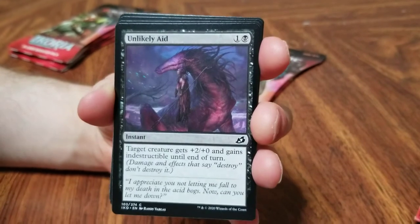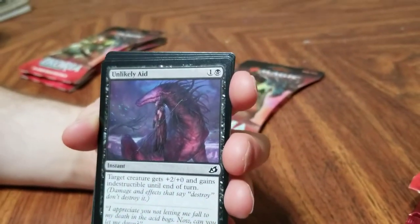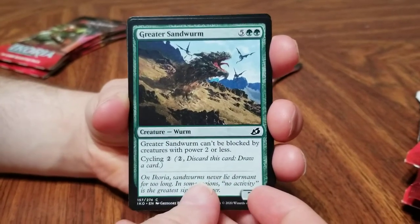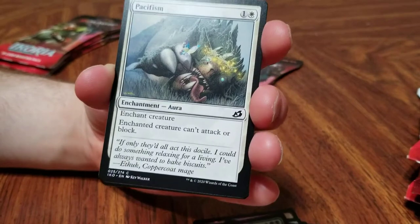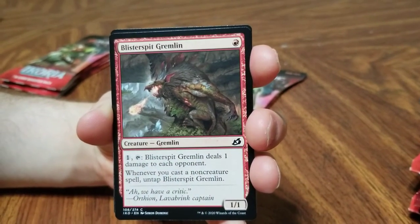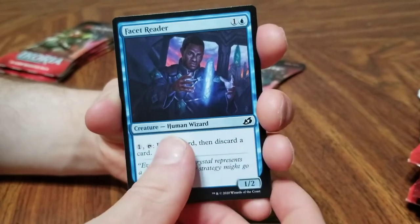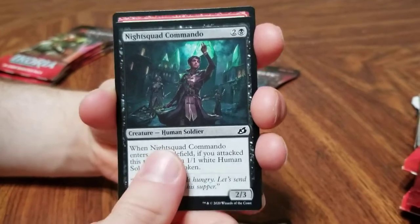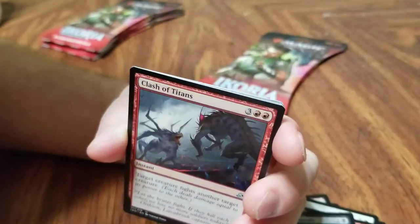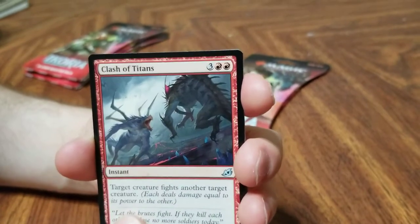Unlikely aid — oh that's adorable, can I use this for my deck? Greater sandworm — that looks kind of familiar too, but sandworms seem to have really similar artwork. Pacifism — yeah, that's definitely a reprint. Blister spit gremlin — it's a gremlin, not a goblin. Facet rider, night squad commando — hopefully. Clash of Titans — someone's getting sued! That one looks cool, I call him Jabber the Destructinator.